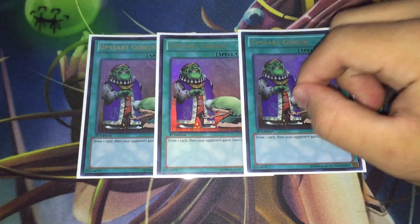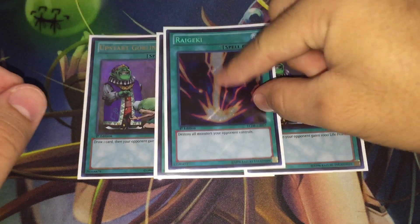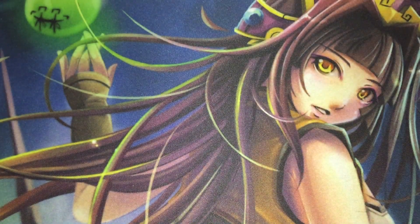For the final spells, we have three copies of Upstart Goblin for that 37-card consistency, and one copy of Raigeki for board clearing.